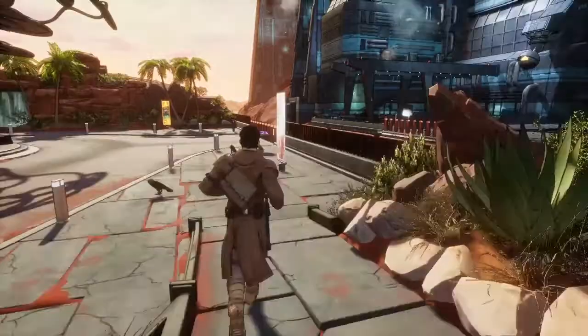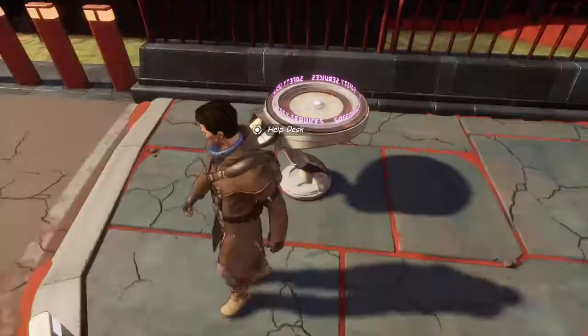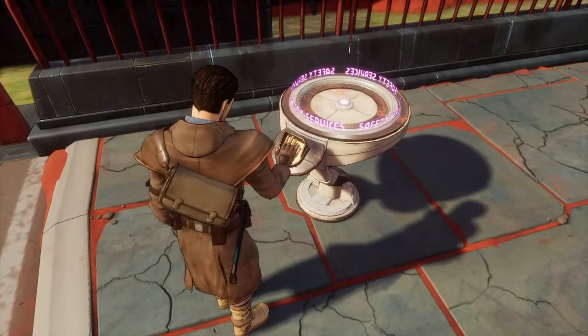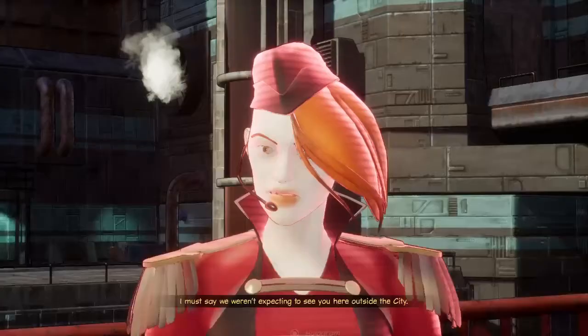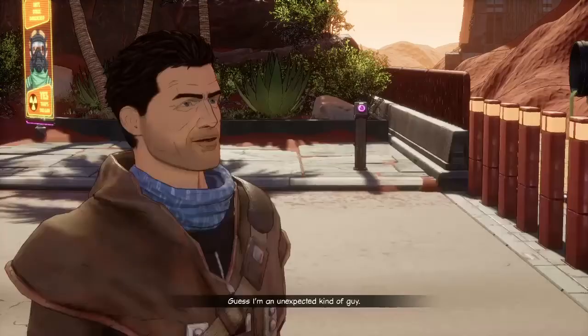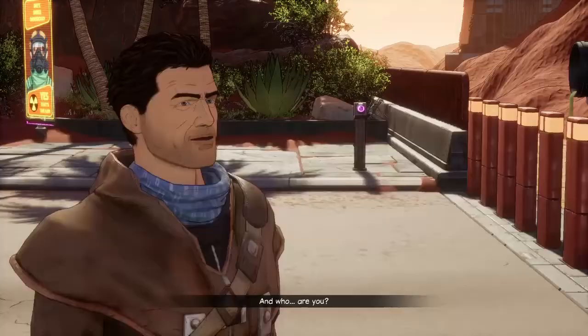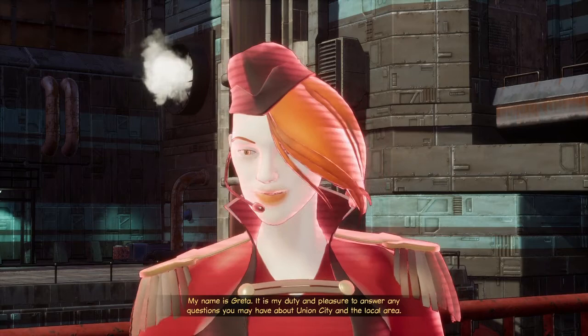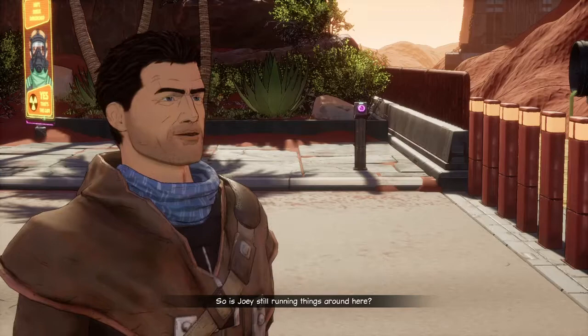There's this place over here we haven't looked at yet. The hologram showed a young woman in uniform. I must say, we weren't expecting to see you here outside the city. Guess I'm an unexpected kind of guy. Indeed. And who are you? My name is Greta. It is my duty and pleasure to answer any questions you may have about Union City and the local area. How can I be of service today?